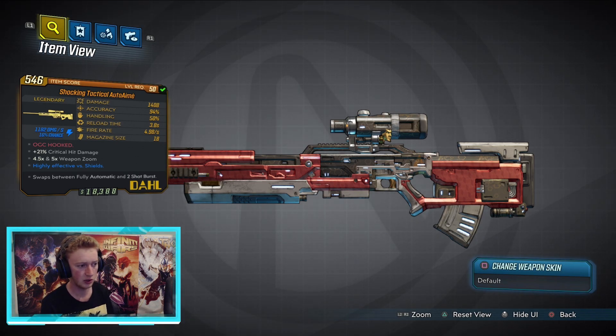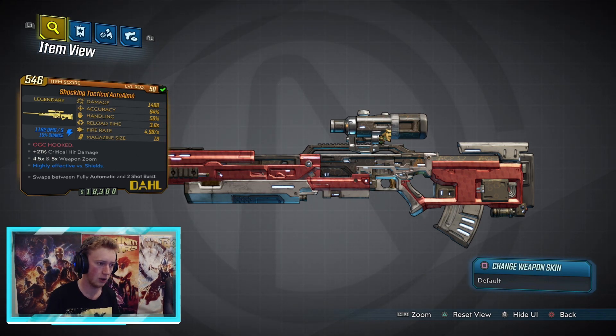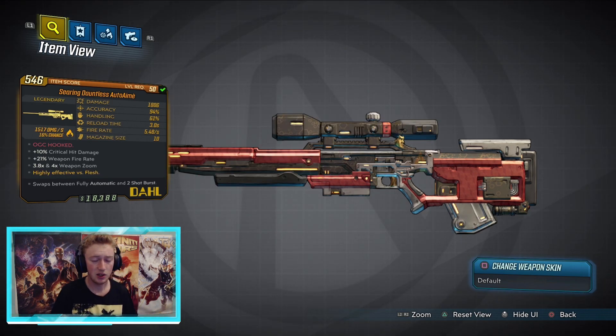As for elemental types, out of my six drops I got one shock and one fire — the other four were non-elemental. Feel free to let me know in the comments if you've gotten other elemental variants. I would assume it comes in all elemental types, or at least I hope so. That's the Auto-Aim sniper rifle in Borderlands 3 DLC 1.